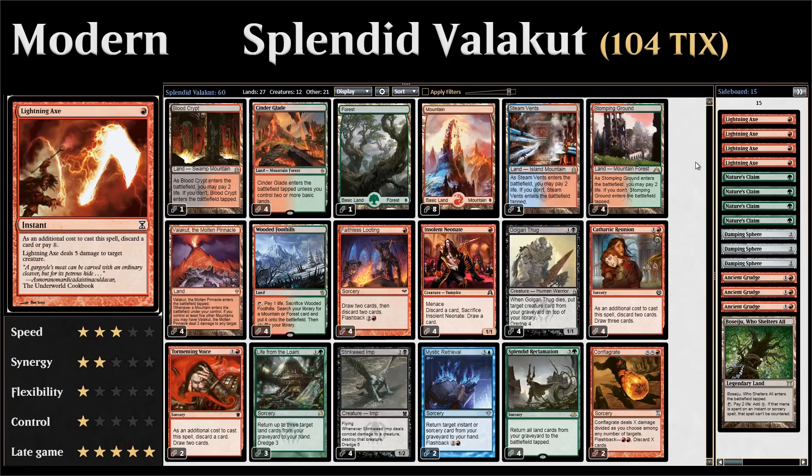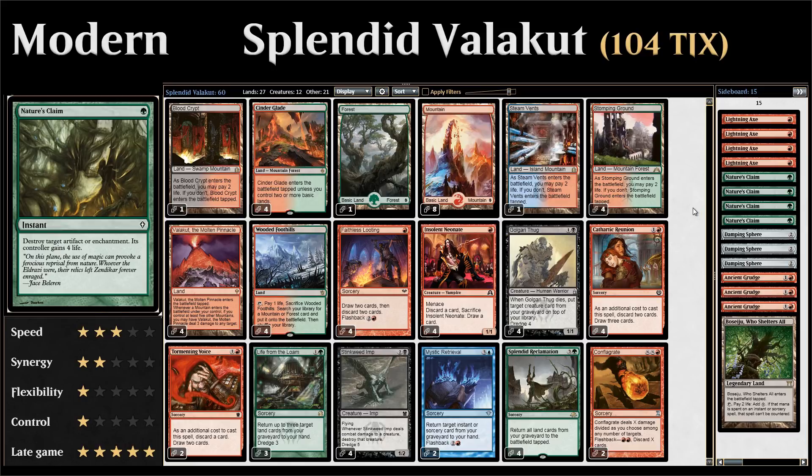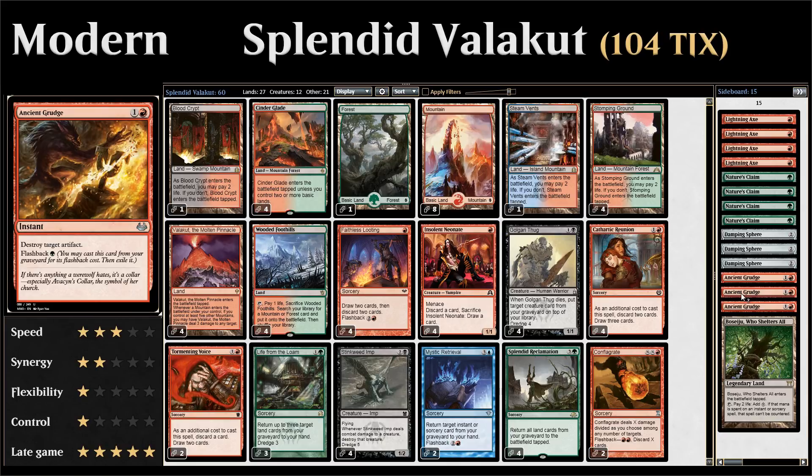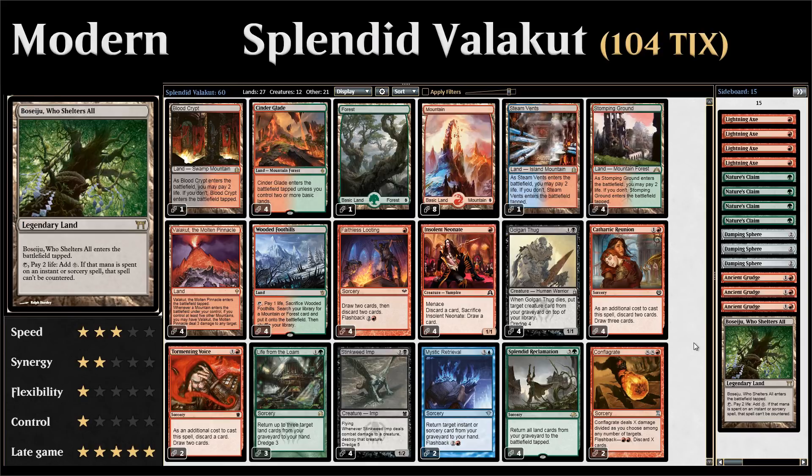For the sideboard: four copies of Lightning Axe — single red instant dealing five damage to a creature, with discarding a card as additional cost, great for discarding dredge cards while giving interaction against creature-combo or aggressive decks. Four Nature's Claim — one mana instant destroying target artifact or enchantment, to combat graveyard hate or problematic enchantments. Three Damping Sphere against Tron, Storm, or other combo decks. Three Ancient Grudge to deal with artifacts, also with flashback, working great in a dredge deck. One Boseiju, which makes Splendid Reclamation uncounterable at the cost of two life.